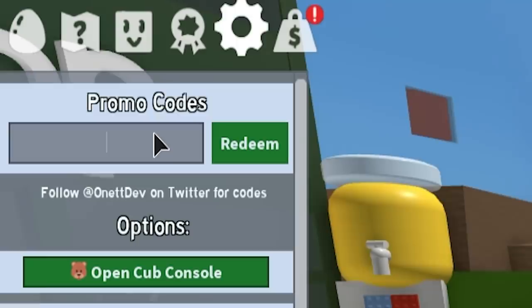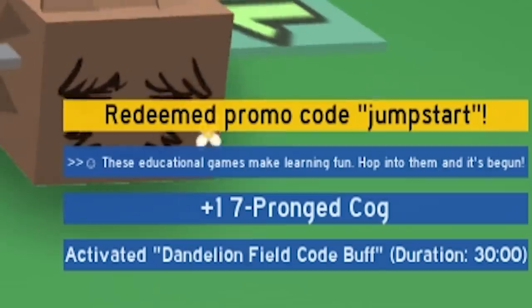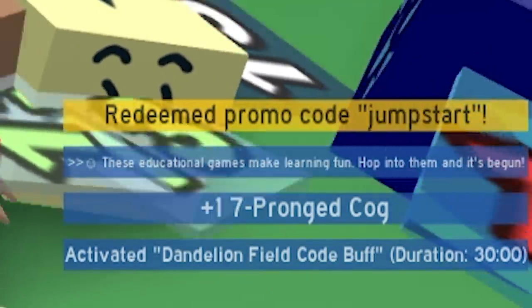Next we're going to do the code 'jumpstart.' That's going to give us another cog. You can see on the bottom right it gave a dandelion filled buff.